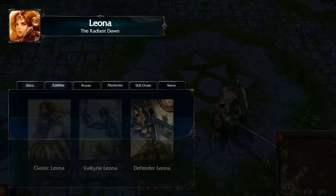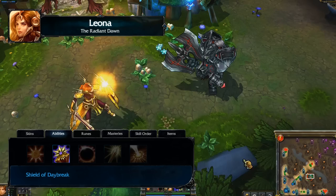Shield of Daybreak causes Leona's next attack to deal bonus damage and stun her target. This ability refreshes her attack timer, so it's ideal to use it right after making a successful attack.